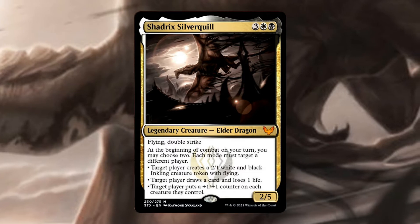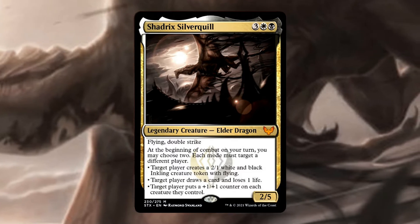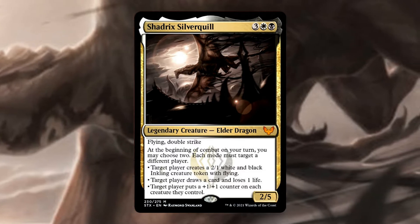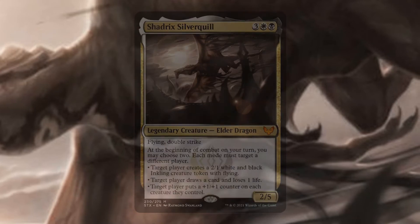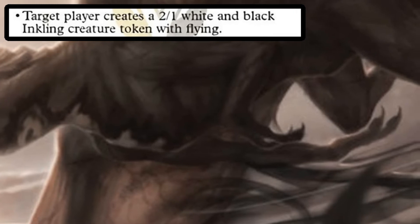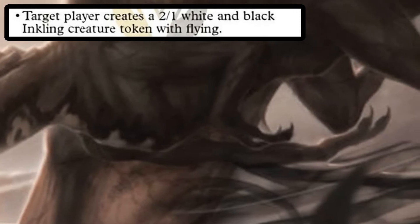So let's discuss each of Shadrix's three modes from two perspectives: picking myself as the target player and picking an opponent as the target player. Let's start with the first mode: a target player creates a 2/1 white and black inkling creature token with flying.